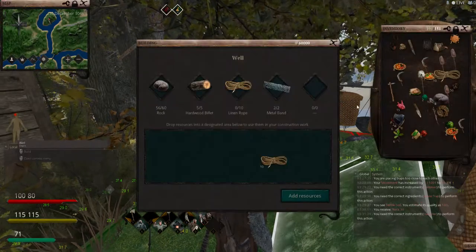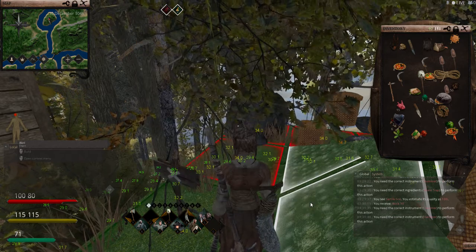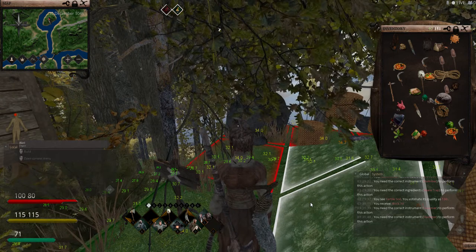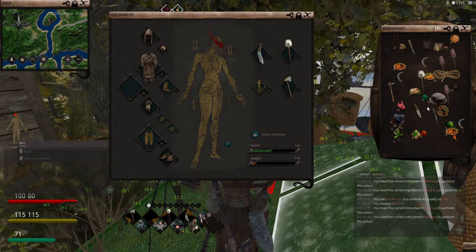Let's build - add that stone. I need a hammer. Maybe I have a hammer on me. I don't have a hammer in my inventory.